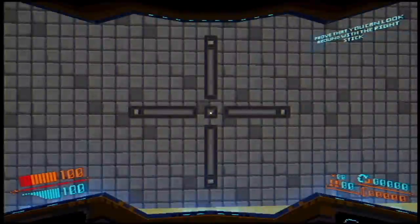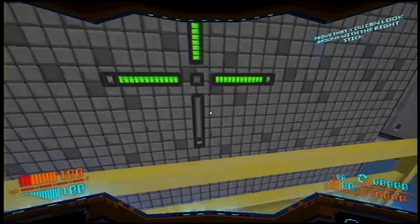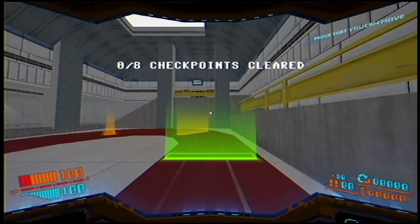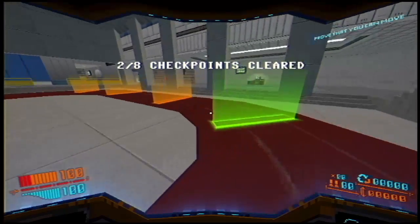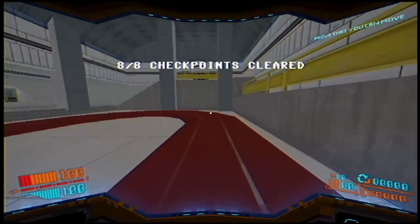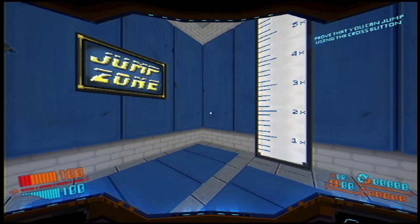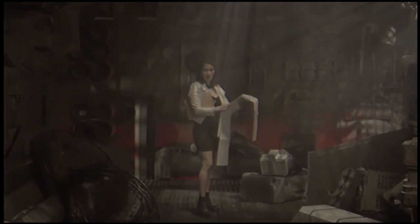'Start by turning your head side to side and up and down - we need to confirm you can move your head.' Thanks, got it. 'I'm seeing good numbers here. Now if you could please increase your heart rate - keep it going, let's test your limits by jumping in place.' Four tight jumps! 'We've never seen results this impressive before - you're more than ready to travel to the edge of the galaxy.'